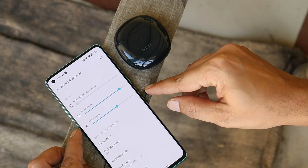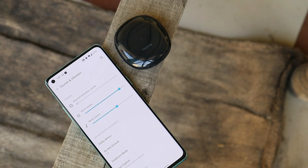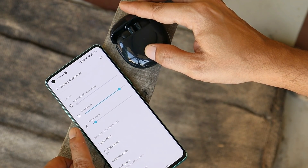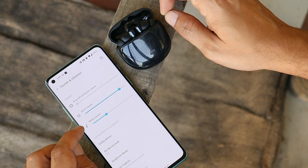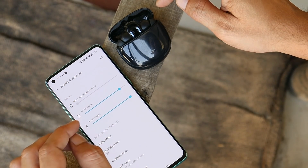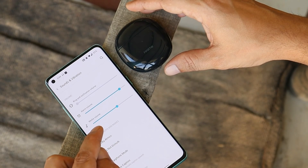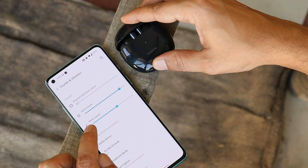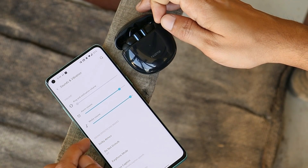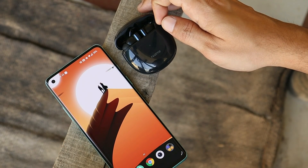One community user mentioned an issue with media volume when connecting to Bluetooth — whenever a Bluetooth device connects, the media volume goes up to 100%. On my device I did not see that issue. When the Bluetooth case is closed and I open it, the volume automatically goes to the previous level it was at when I last used that Bluetooth device. I set the volume to around 90% and disconnected — reconnecting brought it back to 90%. So I don't think this is an issue on OxygenOS 11.0.9.9.